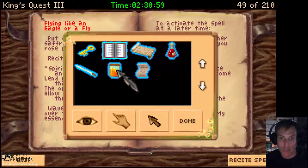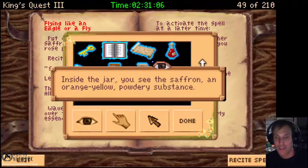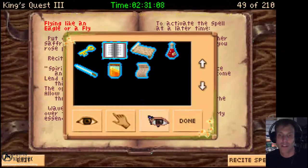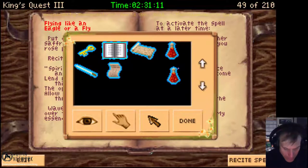Pinch of saffron into rose petal — here's the rose petal. I'll just show you where it is, just to examine it. Let's look at the rose petal. So let's mix the two. We've got that part done.